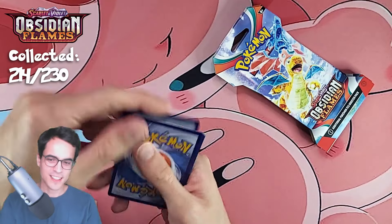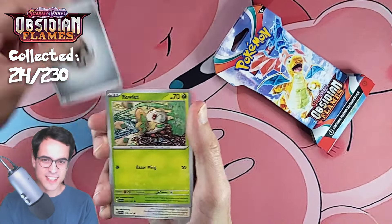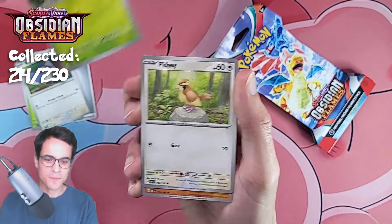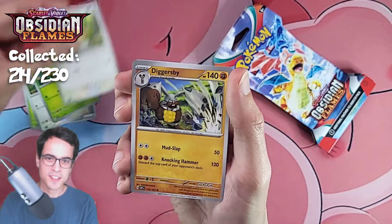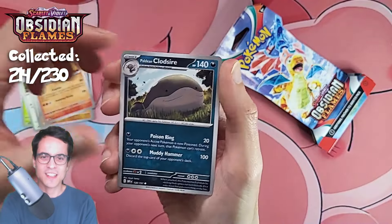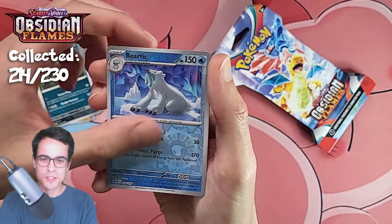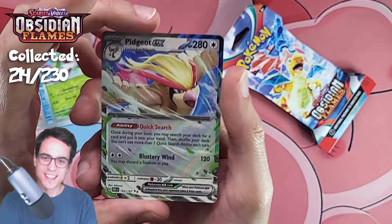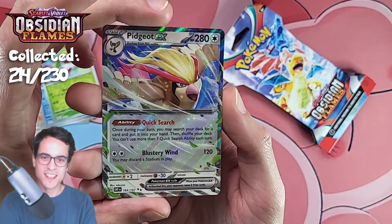Code card and steel energy, rowlet, bundle, buy small live, pidgey, digger, buy camerupt, sire reverse, bear tick reverse, steenie, and a pidgeot ex — let's go! Another ex card.